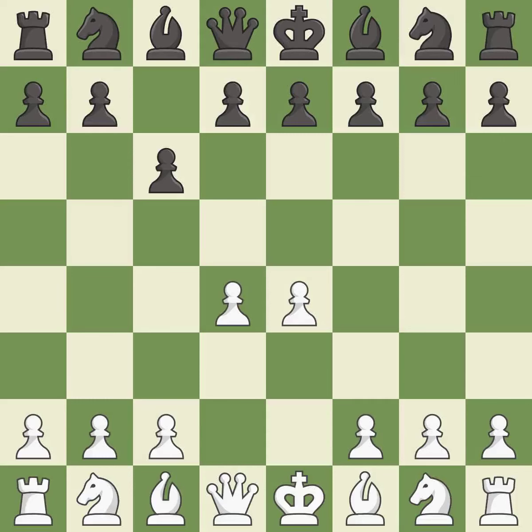d4 grabs control of the center and attacks the e5 and c5 squares. d5 controls the center and attacks the e4 pawn. Nd2 develops the knight and defends the e4 pawn. This maintains the balance in material with a good trade.